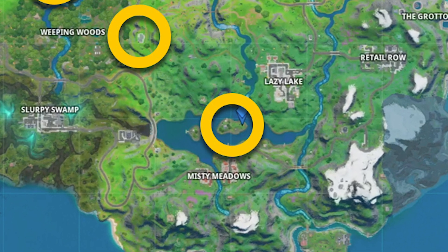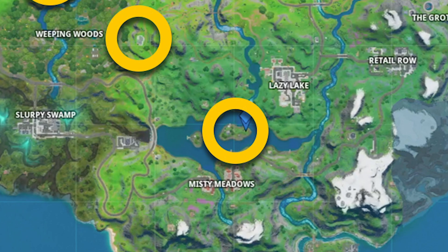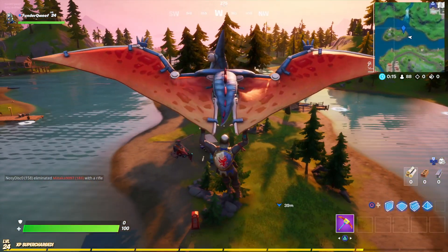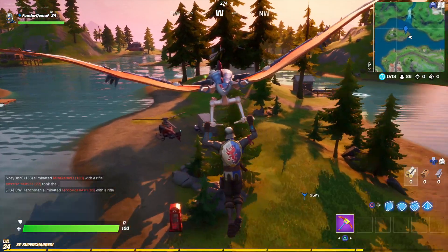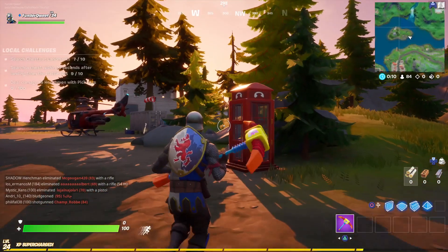At number 3, you'll need to sneak past some bad guys in this one, but I believe in you. Jump out the bus and head to grid F7. You'll see a little island with a building. At the end of the island, you'll see a phone box. Jump inside, change outfit and then head inside of the building.